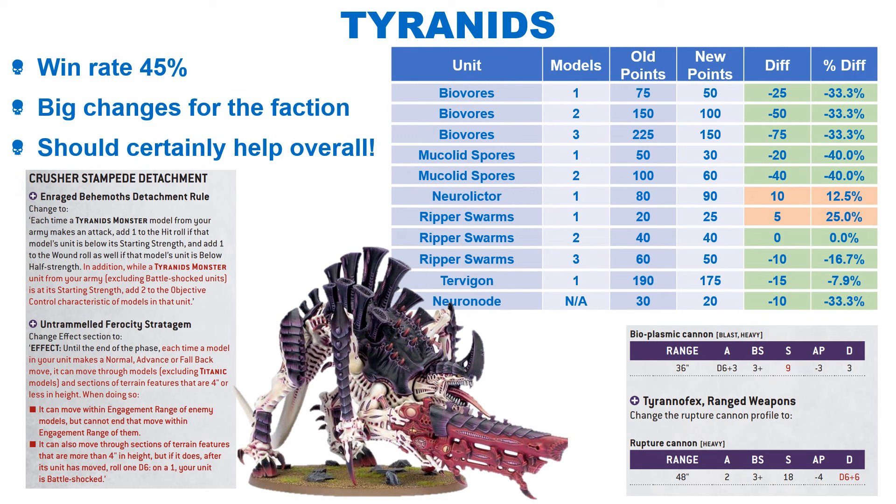Another faction which has been given a load of changes is the Tyranids. They have been struggling on a win rate of 45%, so it is not too surprising. Creatures in Synapse range now get plus 1 strength in melee, as well as the 3D6 test for leadership, which is a very nice buff. The Shadow in the Warp ability has also been buffed, meaning enemy units within 6 inches of a Synapse creature will take their Battleshock test at minus 1. Crusher Stampede has been buffed, with Tyranid monsters now getting plus 2 OC at starting strength. The Unending Multitude Stratagem now allows the unit to operate like Super Heavy Knights, moving through any terrain at a low chance of being Battleshocked if over 4 inches. The Hive Tyrant now gives lethal hits with its aura, applying to any Tyranid within 6 inches. The Neurolictor is now Synapse and can lead Lictor units. The Broodlord and Parasite of Mortrex have been given the Shadow of the Warp keyword and Synapse.